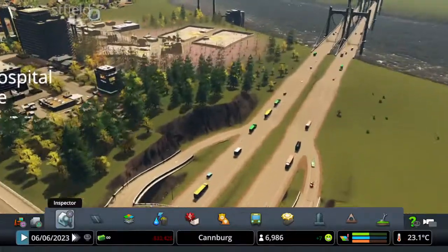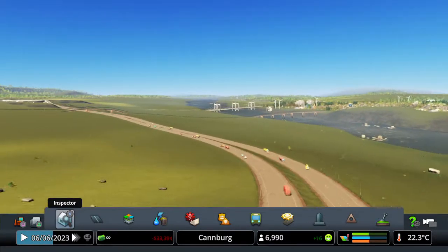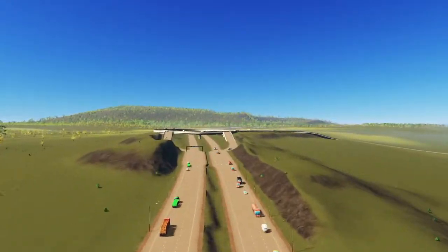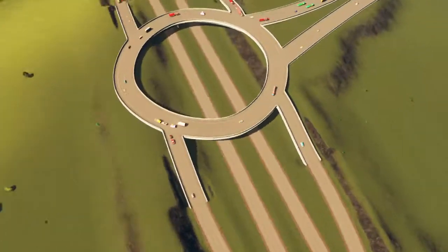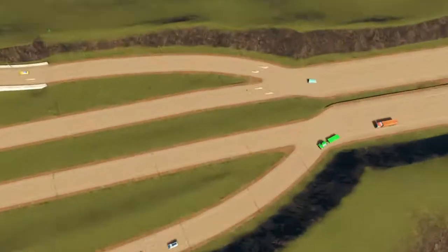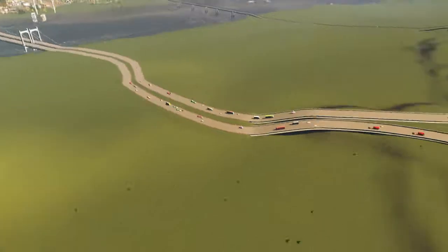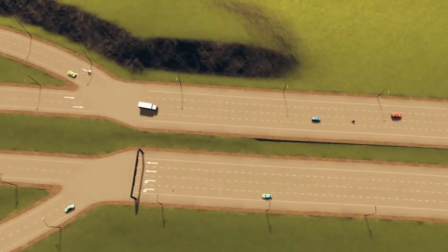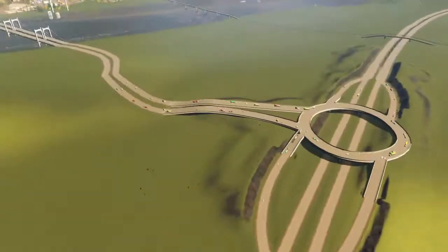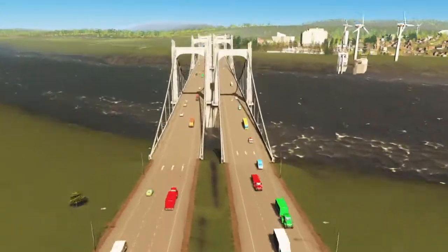You get to this new town via a motorway that comes along here, goes down around, and the trains go over a viaduct. Right here is a big gigantic roundabout where the cars come up through here, go around the roundabout, over the motorway, and onto the other motorway. I've made four lanes here so it can support more traffic, but then it slims back down to three.